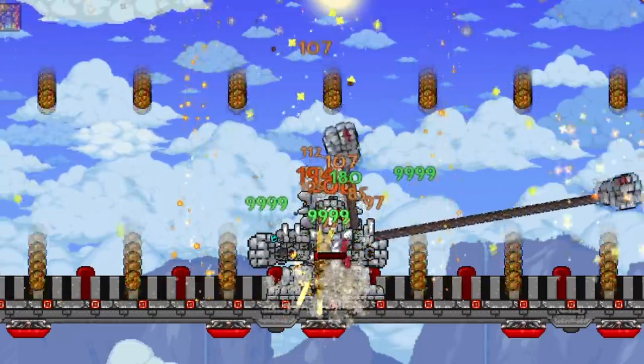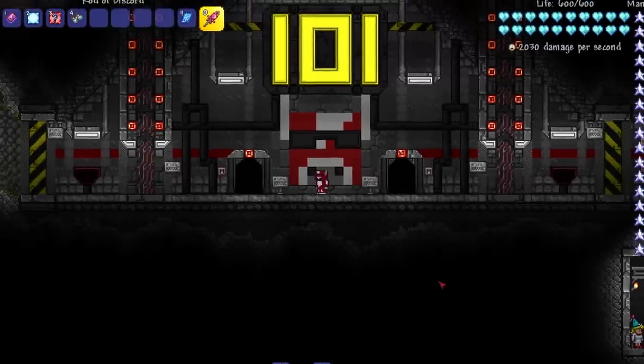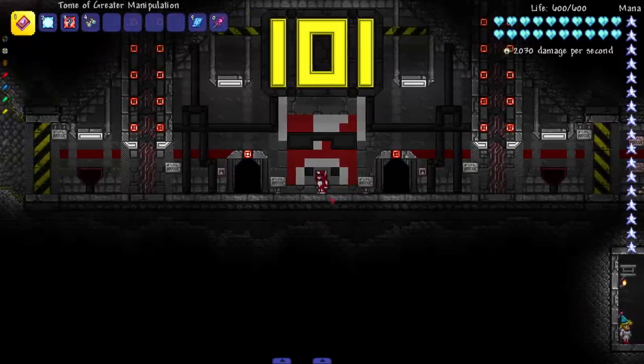Welcome back to another Terraria video! Today we've discovered a beautiful mod called the Super Smash Mod in Terraria. You might think 'super smash' means fighting — yes, but not the NPCs fighting, well kind of. Not the town NPCs, but enemies and bosses. We're finally going to make bosses fight each other and enemies fight each other.